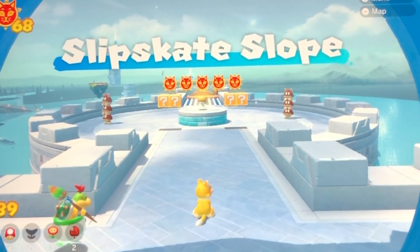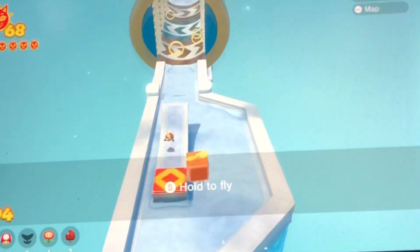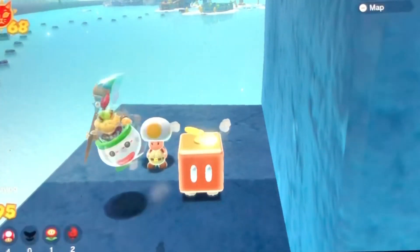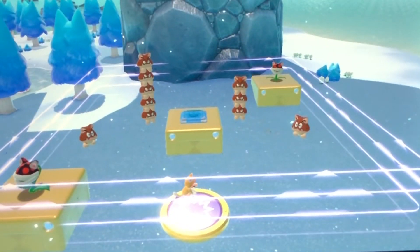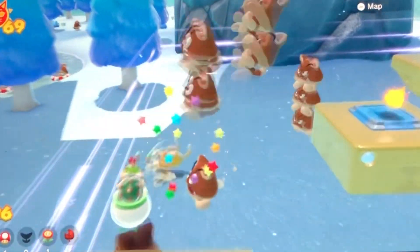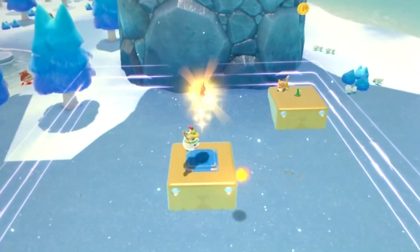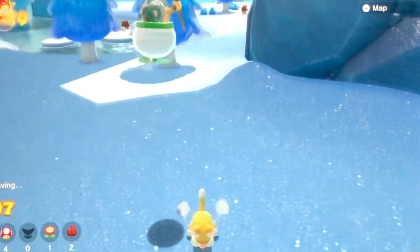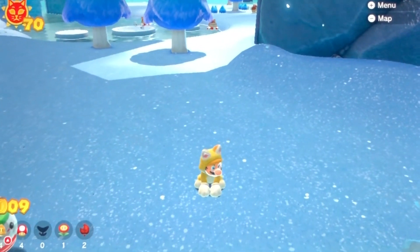Let's collect two more before we end this video. Ooh, Yellow Toad — Toad Brigade, stuck under the slope. Check this out. Cold, cold combat. Now we have seventy cat shines! I'll be back so we can keep looking for all those hidden cat shines. See you then. Bye!